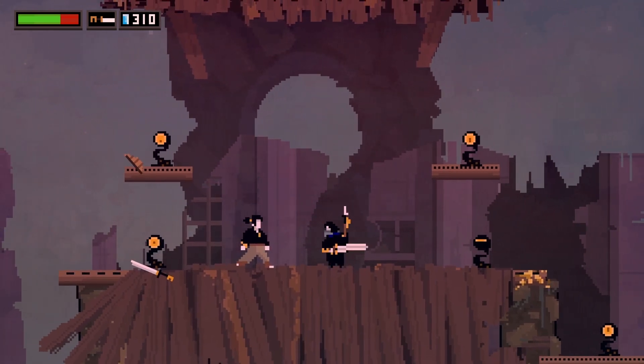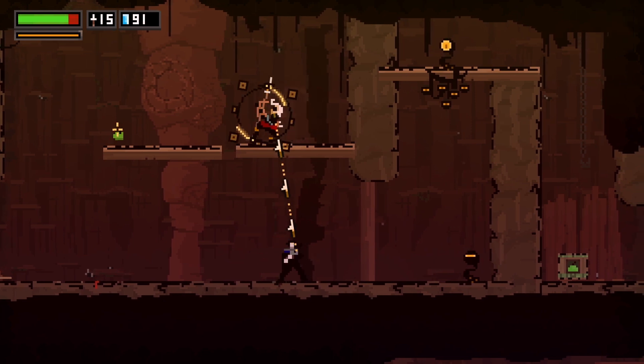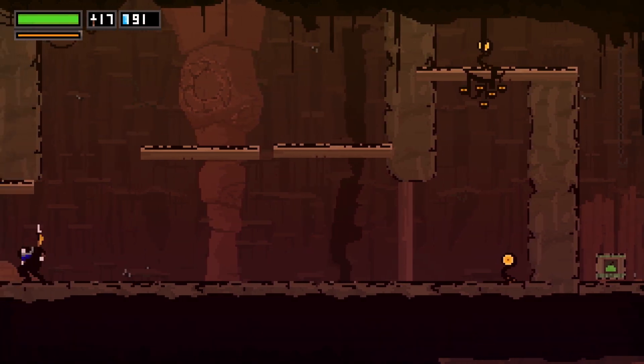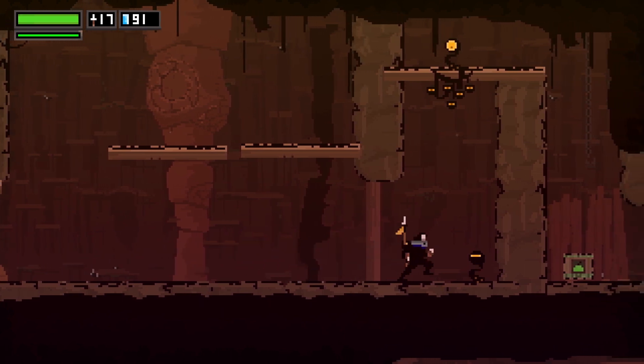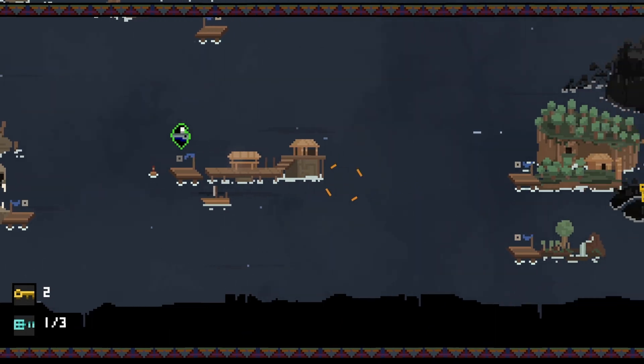Things I liked about Olaja: the story is charming, the platforming is engaging, and there are a couple of really cool mechanics. Basically, you get a harpoon at the beginning of the game and you can jump around with it — it's kind of like a teleportation system — and most of the puzzles are related to this harpoon.